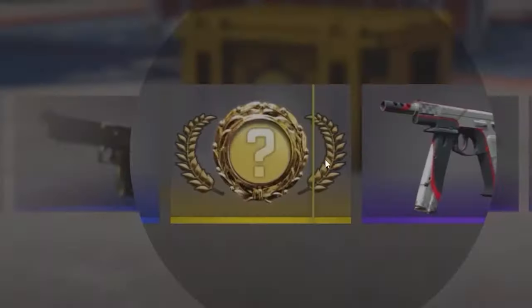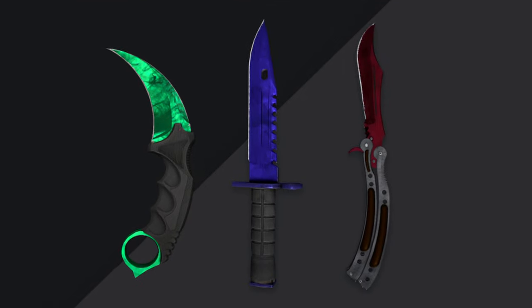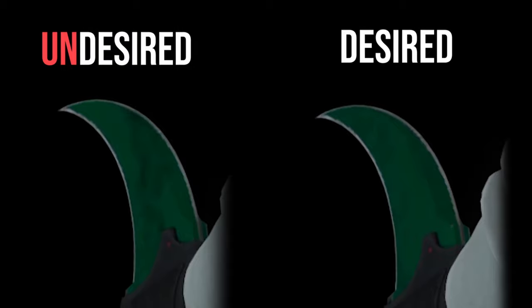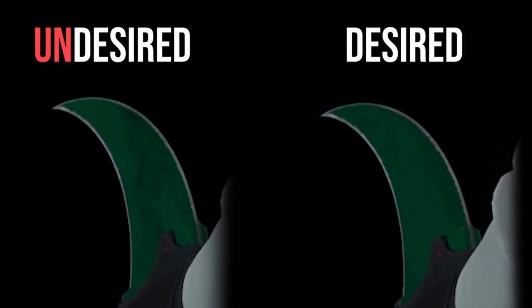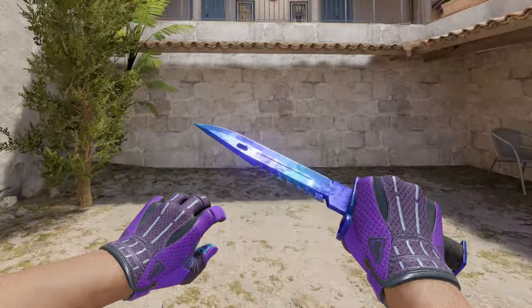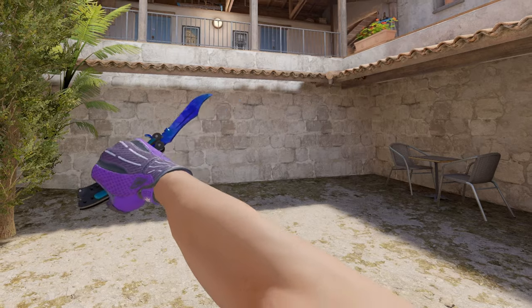Recently, when Jesus unboxed a sapphire, none of us were even sure if it was a sapphire or not. It's also worth mentioning that rubies, sapphires, and emeralds were always known for having one solid color, and in recent times there have been a lot of knives that received large overpay because of the lack of dark spots. Now sapphires have light blue, cyan, purple, dark blue, blue — much like phase 3 and 4. They no longer feel like a base high-tier item; they just feel like another Doppler phase because of how similar they all are.